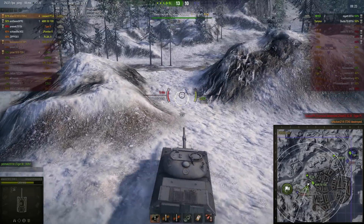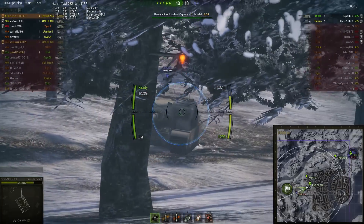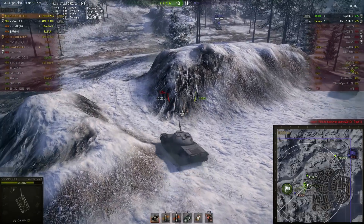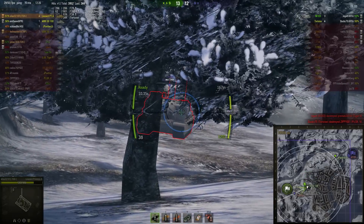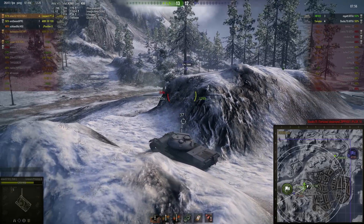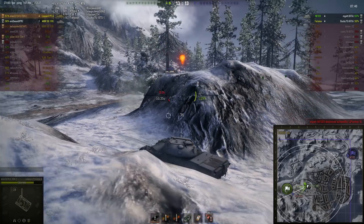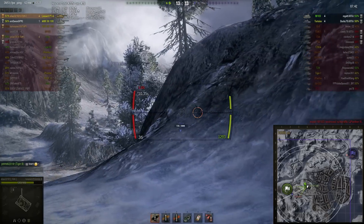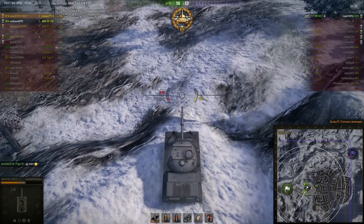Now just a Tortoise and an M-103 are left. The Tortoise is backing off toward the allied cap circle trying to create distance, but at this range it has too many weak spots and shots are sailing right through its armor. Elias lands two good shots on the Tortoise already. The M-103 has done a fantastic job clearing up the allied team. One more shot and Elias takes out the Tortoise, leaving just himself and the 50-100 to take out this M-103.